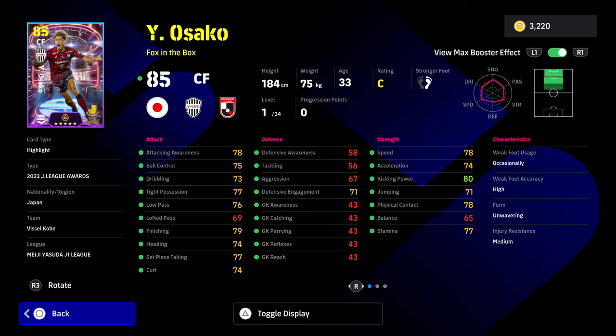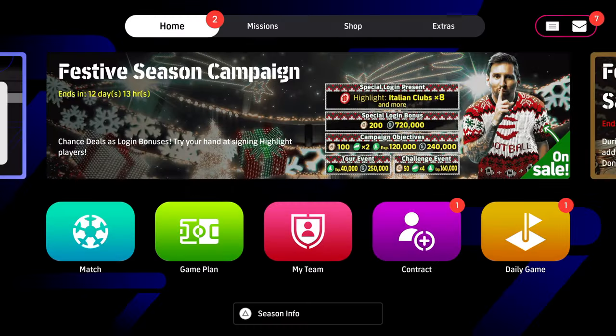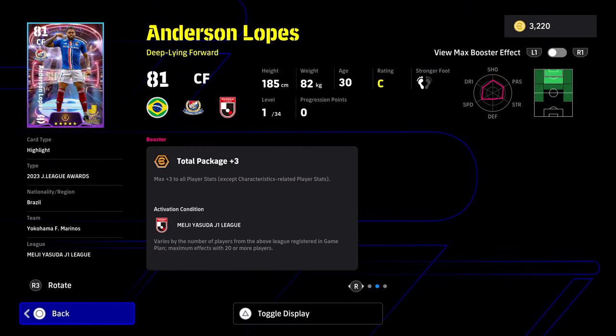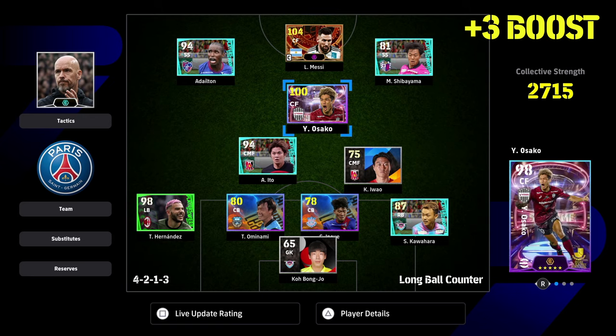Now in order to activate this boost, which is causing a bit of confusion for people, you need to have a full squad or a squad with 20 players minimum from that chosen league. So for example, with Osaka here, he's a J1 League player and Anderson Lopez is also a J1 League player. These guys need to be in a squad like this to get their plus three booster. There needs to be 20 players within the whole squad that is a J1 League squad.